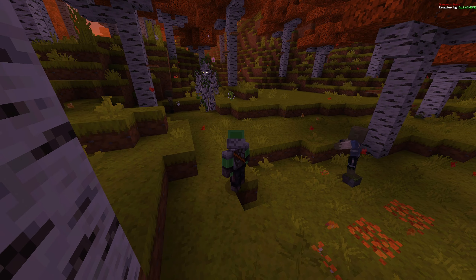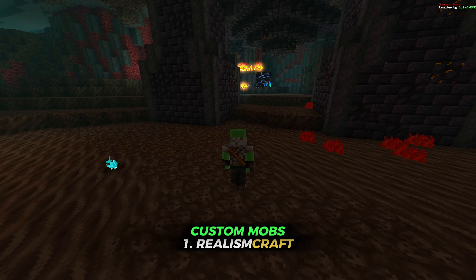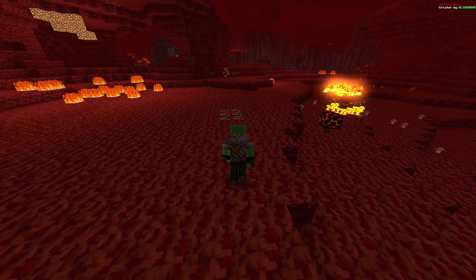Next we move on to custom mobs. For this we have three add-ons. Realism Craft actually adds a few custom mobs as well as biome variants with custom animations.